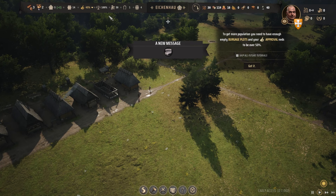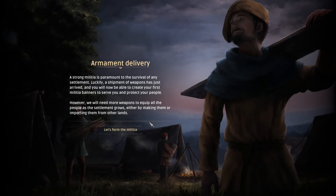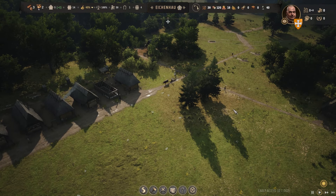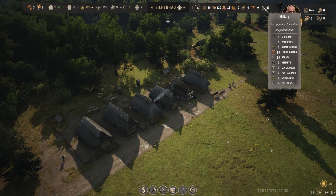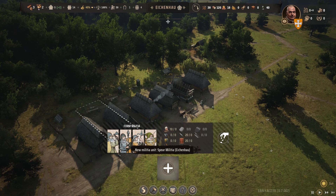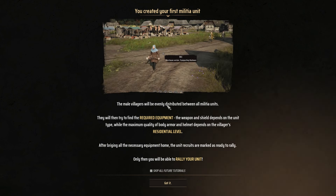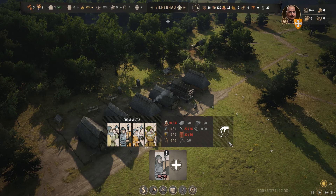Approval rate needs to be over 50% - it's 45 at the moment. Let's read the message - let's form a militia. We've gathered some shields - 20 large shields and 20 spears. Click on the army, so he's got shields and spears. You can use your townsfolk to create an army, or you can hire a militia and tell them to go to rally points. We'll do that a bit later.